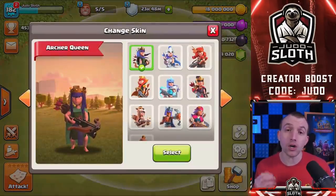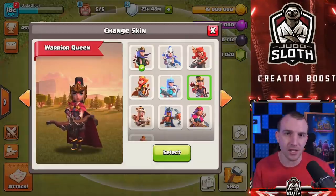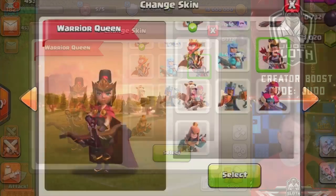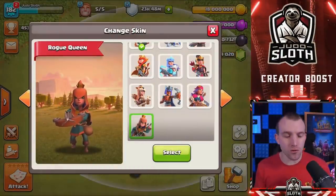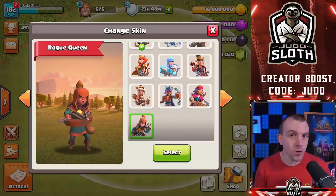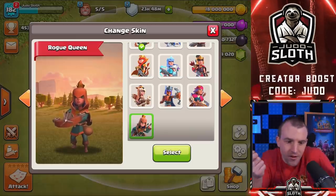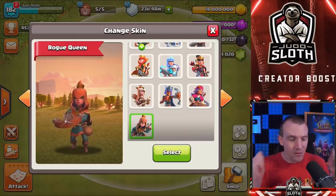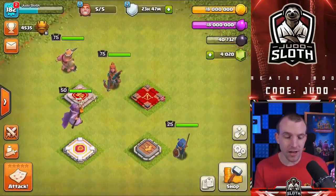It is for the Archer Queen — you can let me know your favourite Queen skin, mine is still the Warrior Queen. This was limited edition for the Lunar New Year, but the new skin is the Rogue Queen. No special sounds when we select her, but she looks pretty cool, kind of like an assassin — maybe the Assassin Queen, or a totally different hero skin in itself. Bit of a headhunter theme going on, but I think she looks pretty good, other than the fact it might be hard to distinguish that it's the Queen with that hood right over the top of her. Let's select her and see what she looks like on the home village.